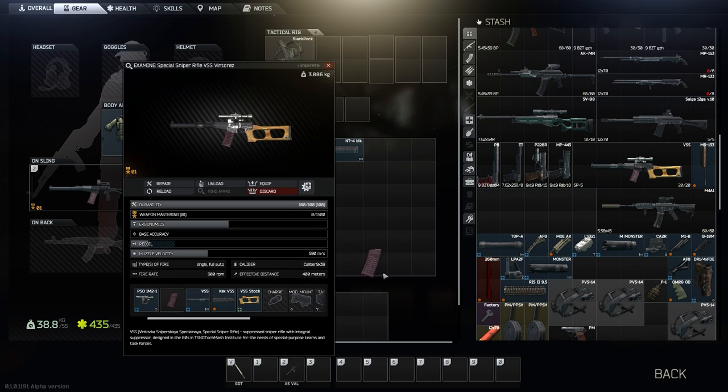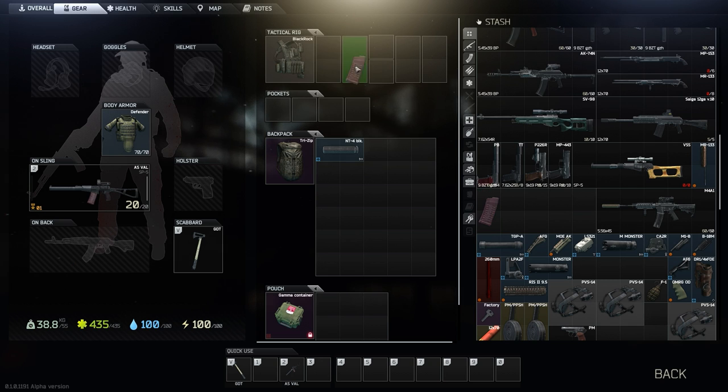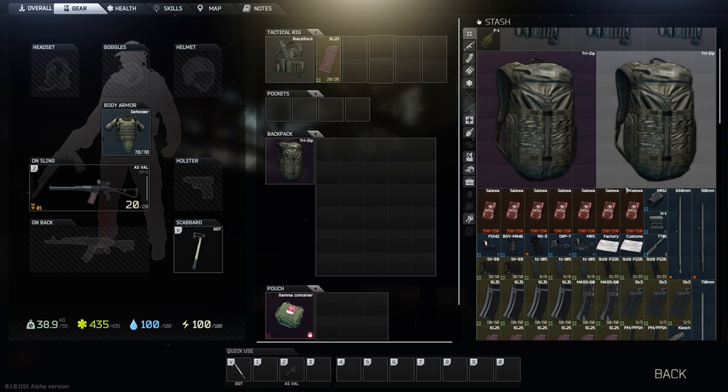It does use the same ammo as the VSS — this 9x39 ammo. Some people said it's the same caliber as a pistol, but no, it's not. Pistol calibers are 9x19 and stuff like that. This is 9x39. It's a much wider bullet than the pistol ammo, so it's not going to suck as much.